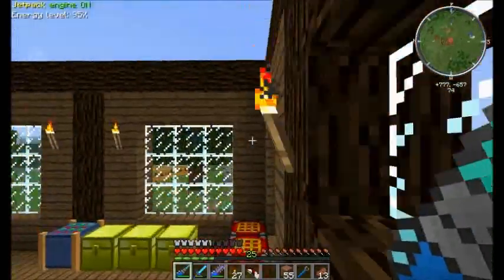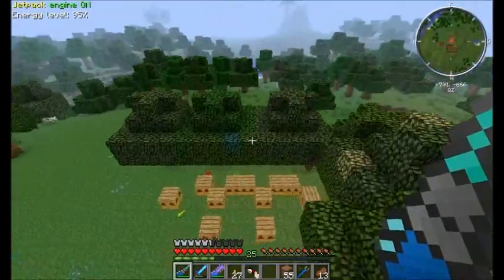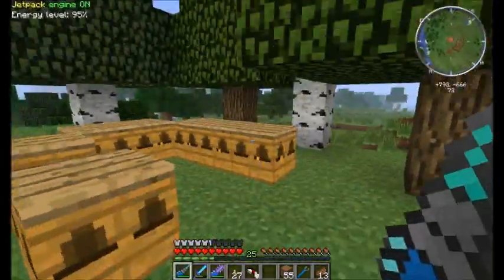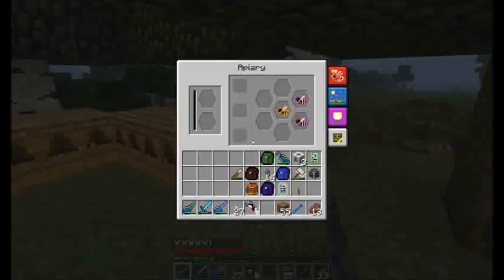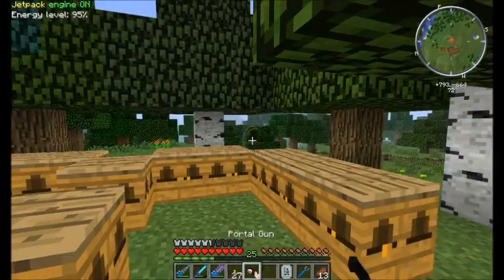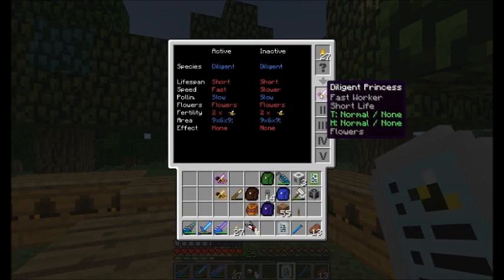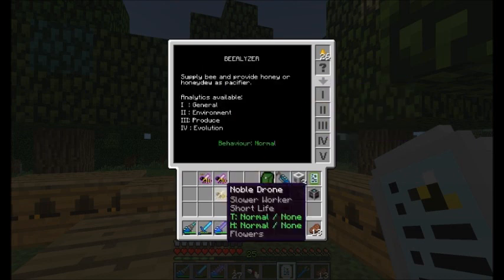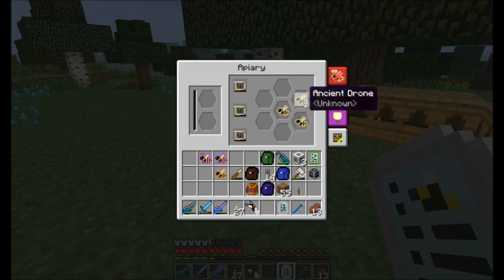Let us check what we have over here. We have mutations — three mutations! Yes, yes, finally! I have multiple ones. Let me check it out. Over here we have diligent noble. Oh yeah — this is what I have been waiting for. And purebreed noble! Sweet. And whoa — this is unexpected. Ancient. Ancient. And purebreed. Ancient — I cannot believe it.